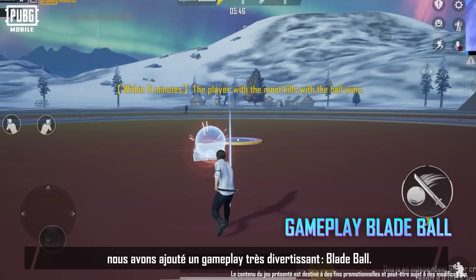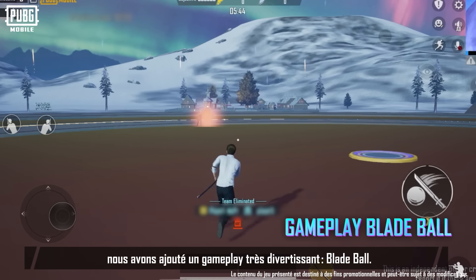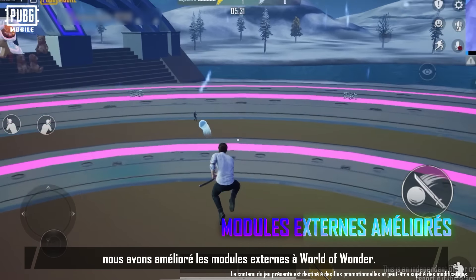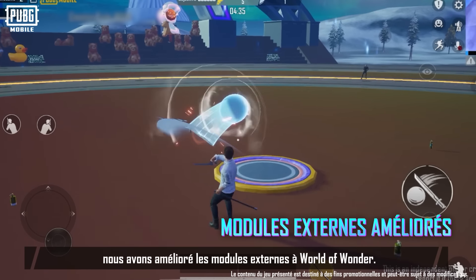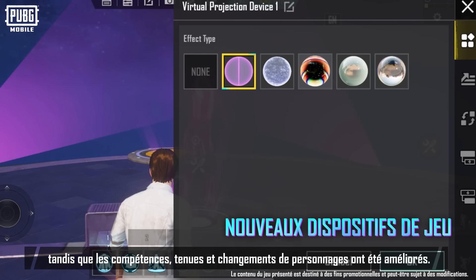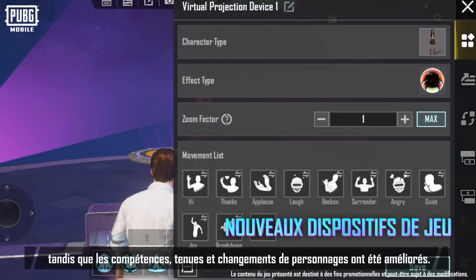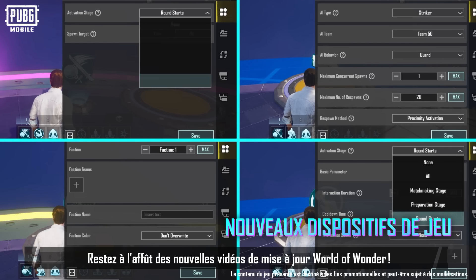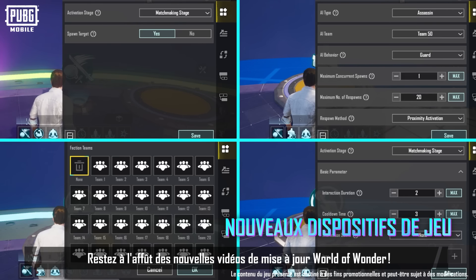In the new World of Wonder update, we've added the very fun gameplay, Blade Ball. Enjoy a different gaming experience with Blade Ball. Additionally, we've made a lot of improvements to external modules in World of Wonder. We also added many new gameplay devices and made improvements to skills, outfits, and switching characters. These are sure to enhance your World of Wonder experience. Stay tuned for more World of Wonder update videos.